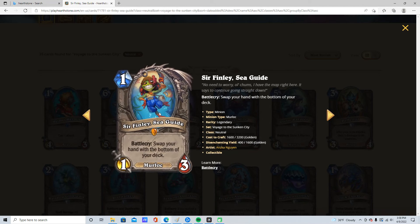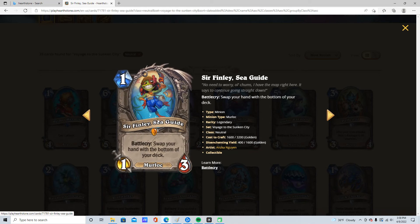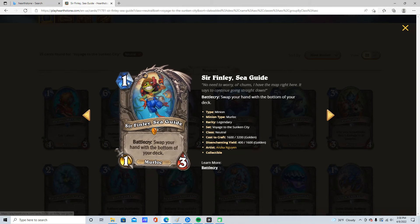1 mana, 1/3. Swap your hand with the bottom of your deck. Also 5 stars. You're going to easily be able to get all those Dredge cards. This is the only card that could make Warriors from Below work, honestly. That combo — someone will have to look into that. That might make Warriors from Below viable. 5 stars, this is really good.